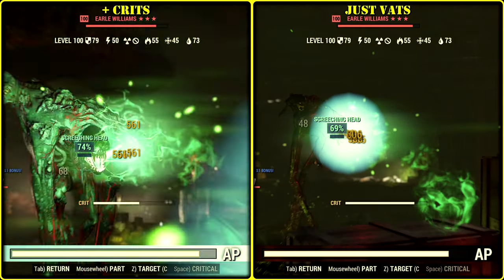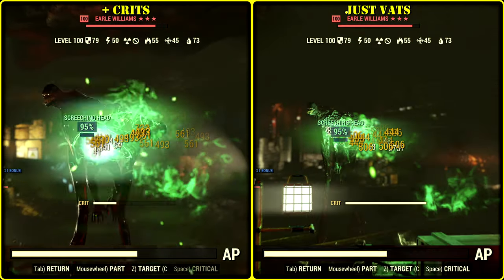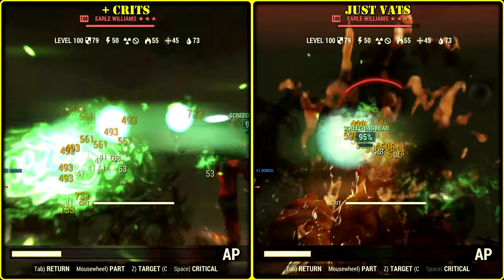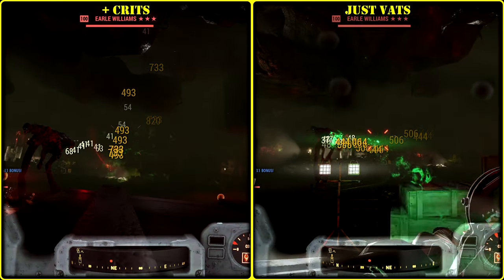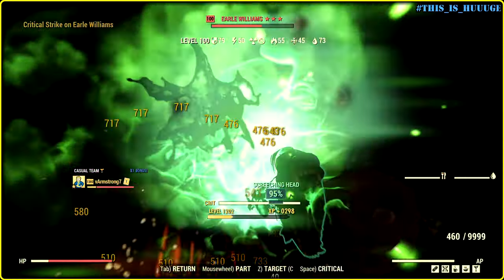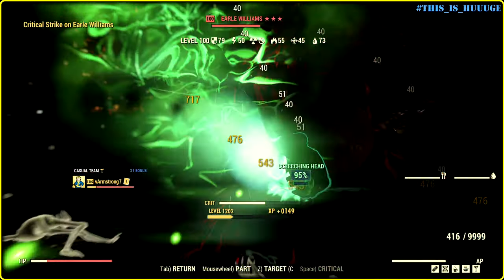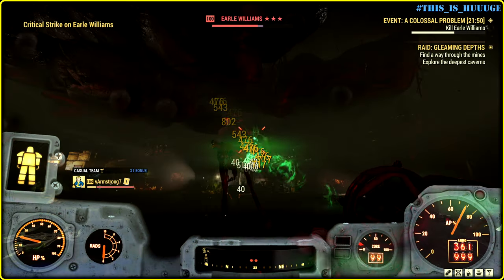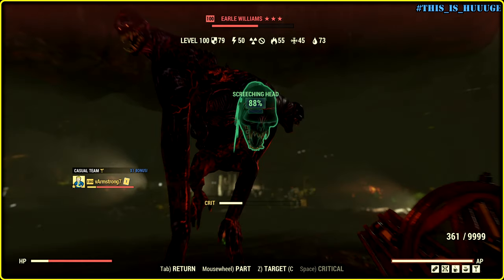And here we go again — more or less the same AP usage for crits and just regular attacks in VATS. I'd still go with Accelerated Barrel because it is more OP, and Calibrated Capacitor is not a bad idea after all. Here you can observe how the AP gauge restores itself for no obvious reason. Maybe I'm missing something — probably I should know if I call myself a tester, but whatever. My viewers definitely know better than me, so go ahead and make the comment section useful.